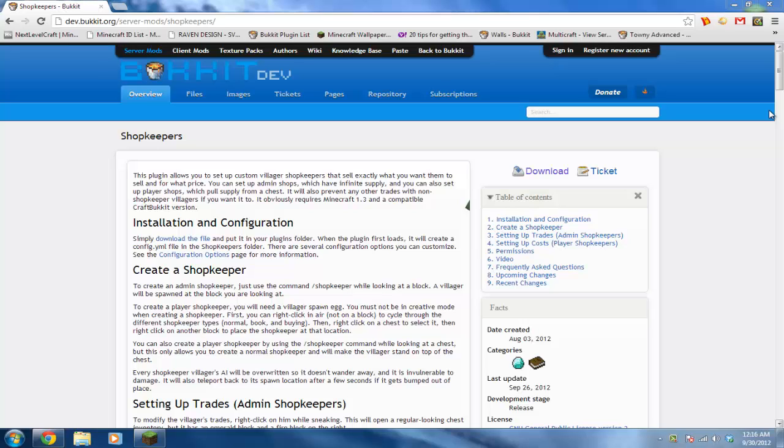What's up guys, in today's plugin tutorial I'm doing it on Shopkeepers. This plugin was requested by Gamer of the Day 9. It's for villagers who trade and sell — you can buy from shopkeepers who are basically villagers. They can have unlimited supply so they'll never run out. You can have admin shopkeepers, player shopkeepers, and you can set up the items that they trade.